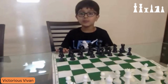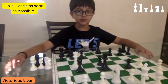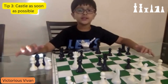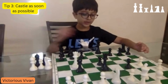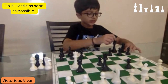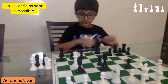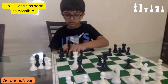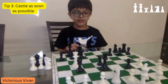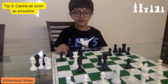Tip number 3 is sometimes very useful — it is to castle as soon as possible. If your queen's front pawn and your king's front pawn are forward or taken, this tip is very good to keep your king safe. A short castle is when your king moves 2 steps towards the rook and the rook jumps over. A long castle is when your king moves 3 steps towards the rook and the rook jumps over. Make sure there are no pieces between the rook and the king, and also you cannot have moved the king anywhere before you castle.